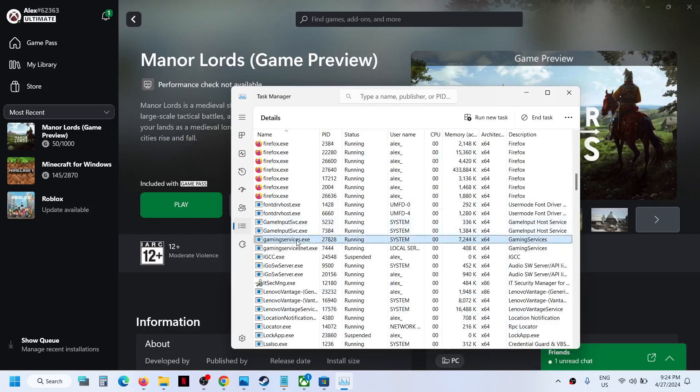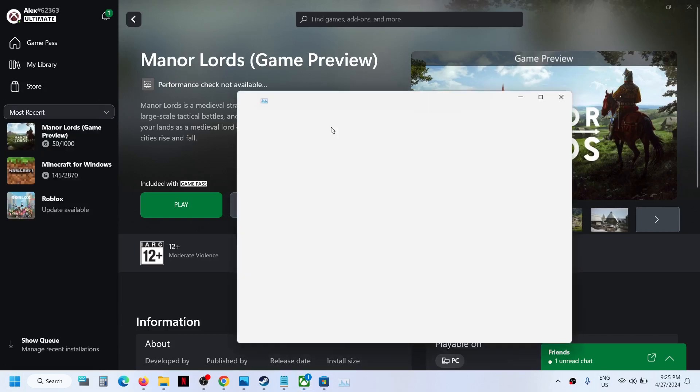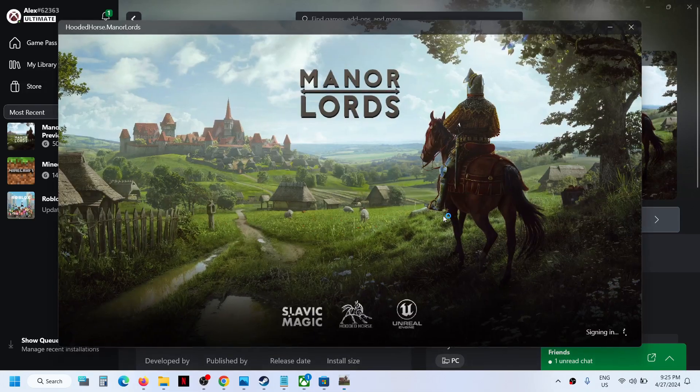Wait for GamingServices.exe to return in Task Manager. Once it's back, launch the game and check. Even if GamingServices.exe is not back yet, you can still try launching the game — the game should no longer be stuck on the syncing data screen.